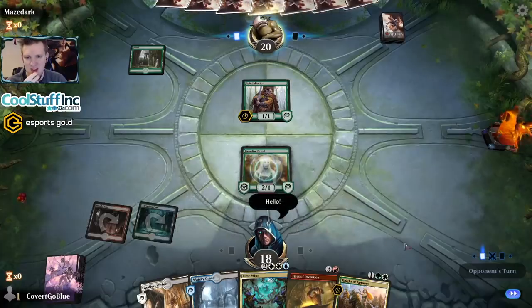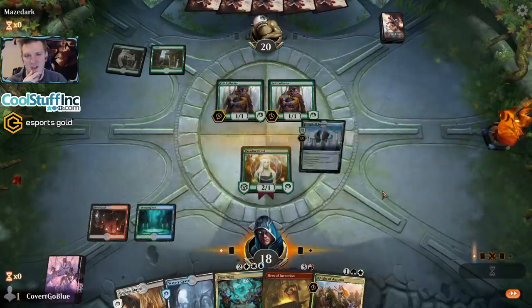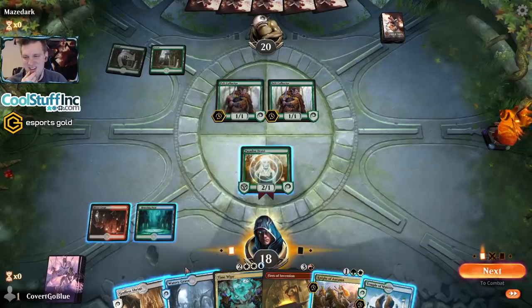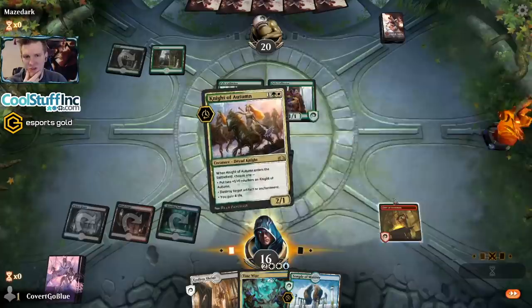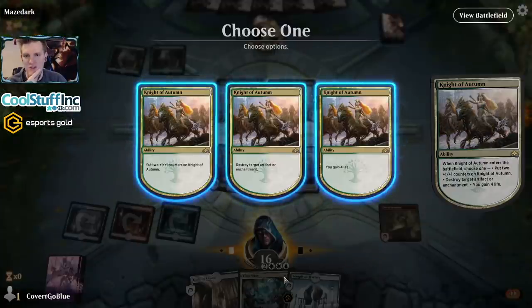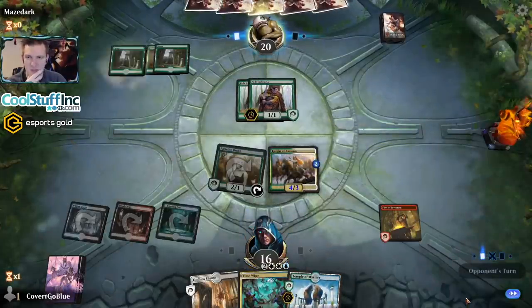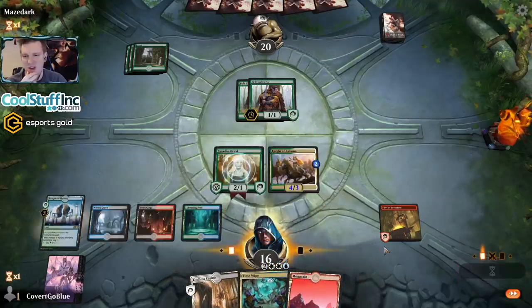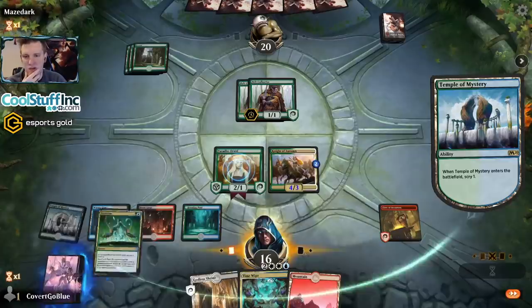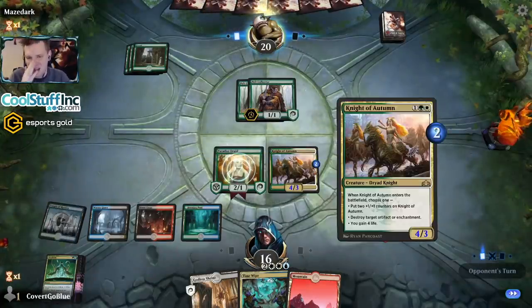Hi there. I thought it was gonna be like, 'good game, here's two Pelt Collectors.' Here's Fires, here's you — let's go! Just so I'm ready to spar with some collectors. The opponent's not doing much and neither am I, to be fair. I can Time Wipe but that's not great — let's Scry. That'll do — that's where we need to be. Let's hold back, keep that life total nice and high. What are we getting with this? Elite Guard Mage draws a card — Deathless Knight rumbles.